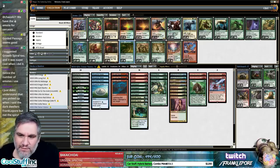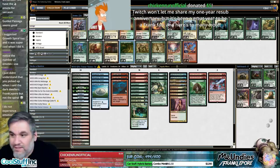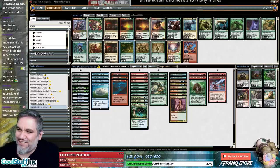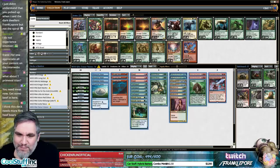We have four slots now. We took out three As Foretolds and one Grow Spiral-esque card. Chicken Run Unofficial — Twitch won't let me share my one-year anniversary. It's been a great year to be a Frank fan. Scotty, thanks so much for the donation — Chicken Run Unofficial, really appreciate it buddy.